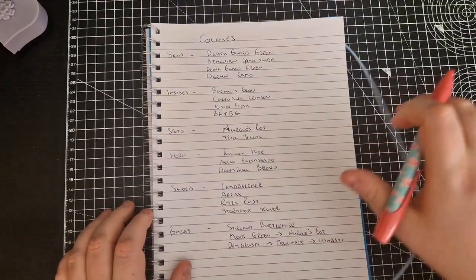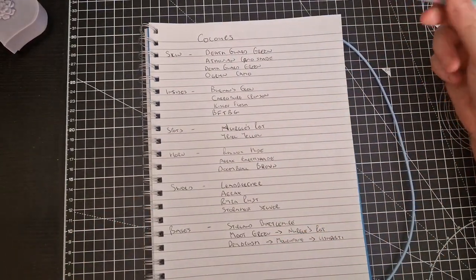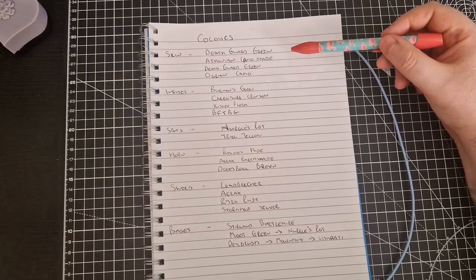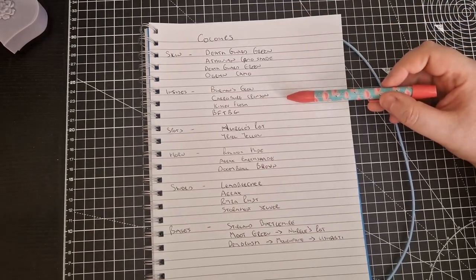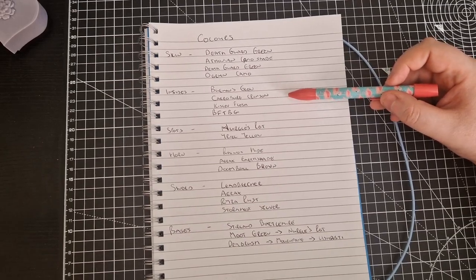I needed a plan. I wrote down what colours I was going to use and where I was going to use them just to keep myself on track. For the skin, it was going to be Death Guard Green with a Thonium Camo shade wash, Death Guard Green again as a highlight leaving the wash in the recesses, and Old Green Camo for a final highlight. The exposed insides were going to be Bugman's Glow with a Carroburg Crimson wash, Kislev Flesh highlight, and then Blood for the Blood God to make it look better.